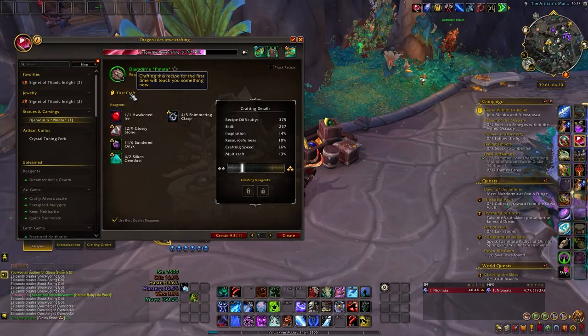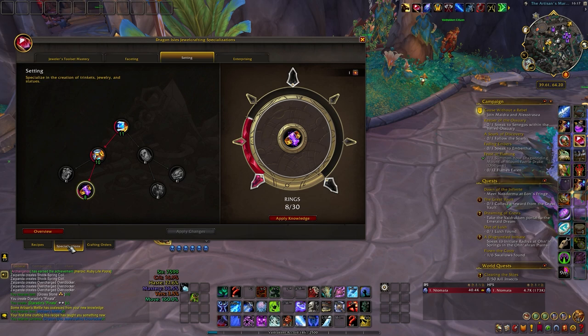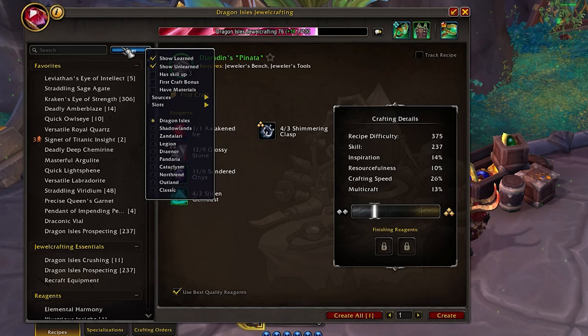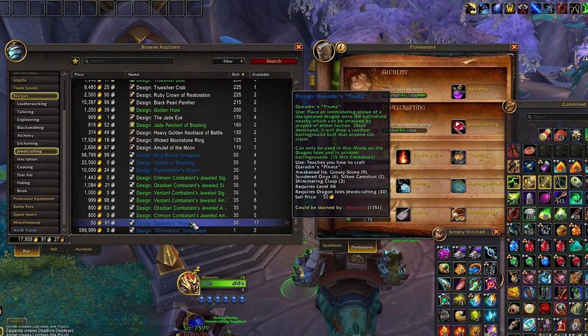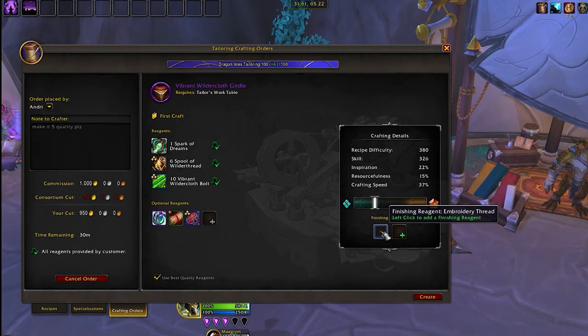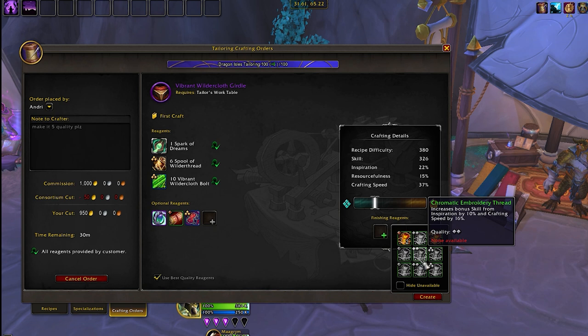First and foremost, as you level up your profession skill and learn new recipes, each new recipe you craft gives you a knowledge point. You can find all of the recipes by ticking the first craft bonus, so make sure to craft as many as you can. Keep an eye on the auction house for new recipes as well — you might stumble upon some cheap ones. Even if you lack the materials, you can take advantage of crafting orders by completing them for others and still earn the knowledge point. Make sure to regularly check your crafting station for any unfinished orders.